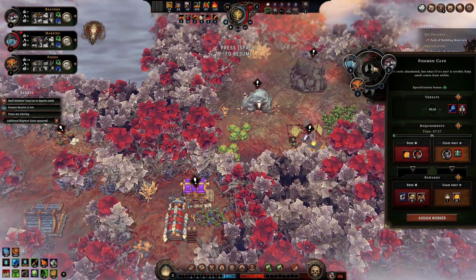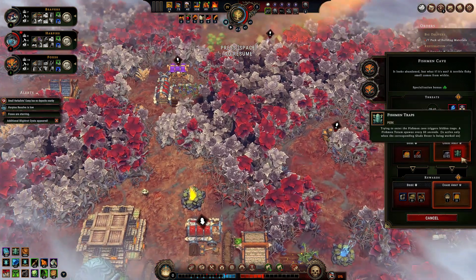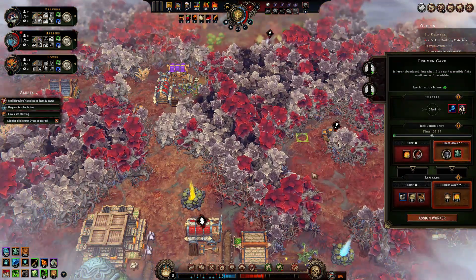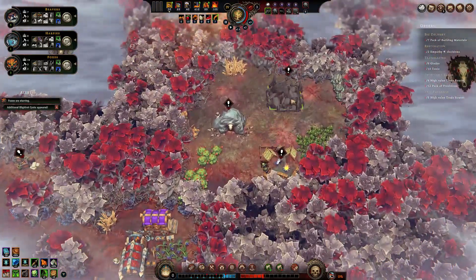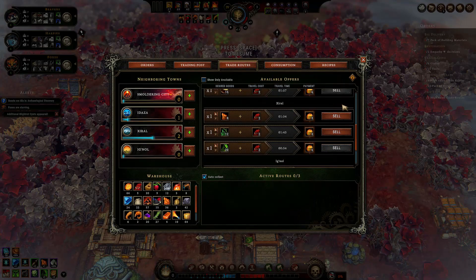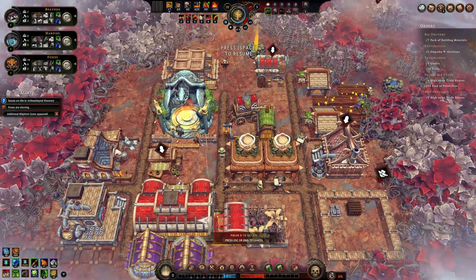We can start the fishman cave now, but it will increase the hostility a lot. We could solve it, but we will lose so many villagers. It's better to wait and get just one impatience point. The food situation does not look good — hopefully we can survive the storm and buy food in the drizzle. For that we will need embers and we've run out of provisions, so let's build a makeshift post to produce them.